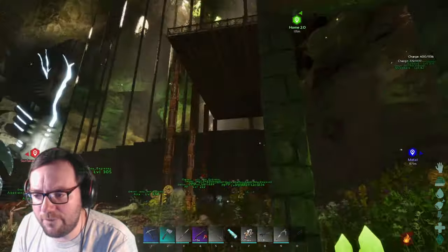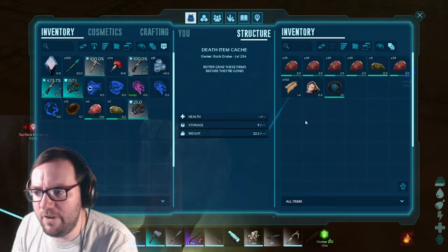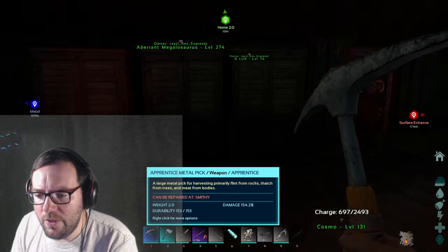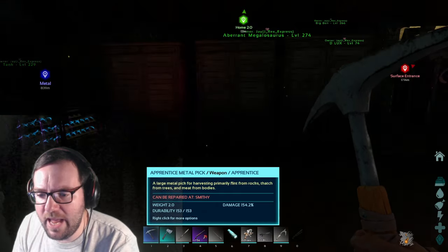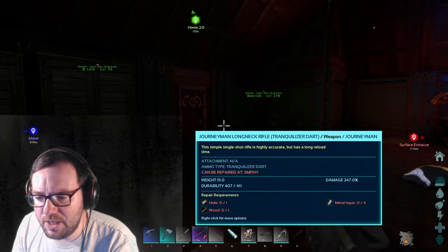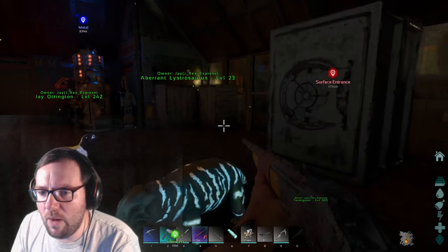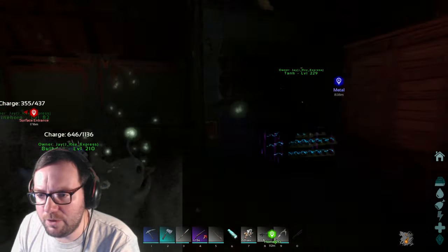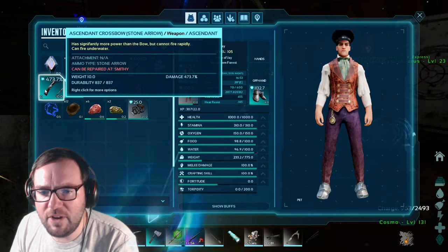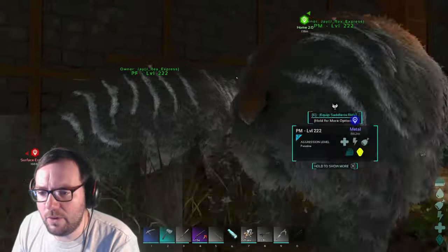I went to the surface again off camera on the last 90% night before it changes over to 50/50. I finally got some better weapons: a 154 apprentice metal pick, a 575 ascendant hatchet, and a journeyman longneck rifle at 247 damage - tested it on a 130 spino and it was really good. I also got a 473% crossbow.